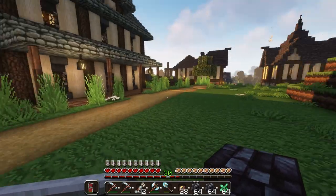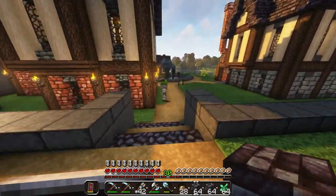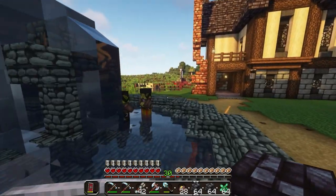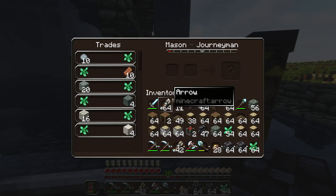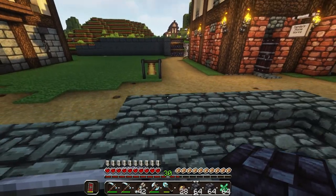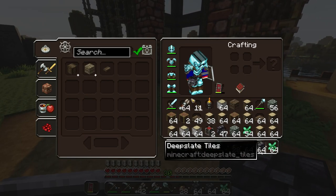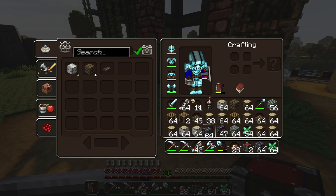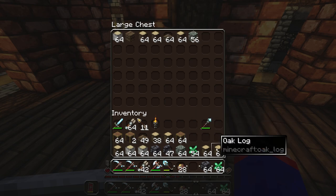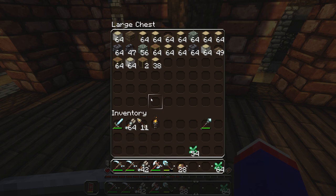I'm really proud of how this area turned out. Now we can do the roof. I got some emeralds so I can trade with the stonemason and get more bricks. Let me go ahead and place down this double chest right here — that should do it. Then I can go trade some bricks with the villager.